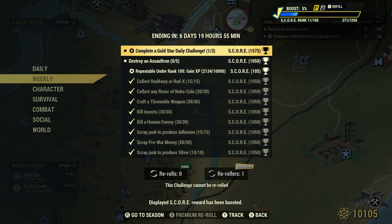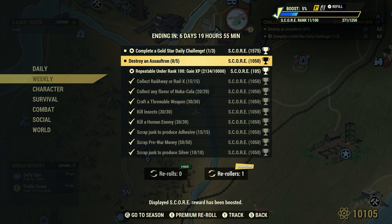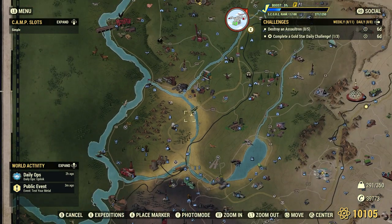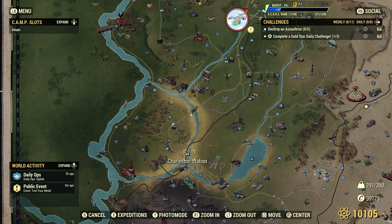What's next: Destroy Assaultrons — 5. Assaultrons we'll find randomly in random encounters. Charleston Station sometimes has one across the red bridges, but it's very rare. The best spot I find for Assaultrons is right down here in Watoga.